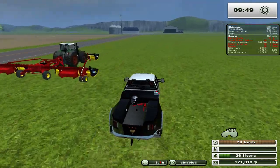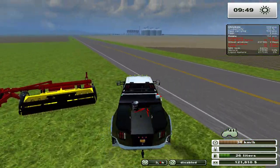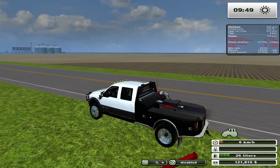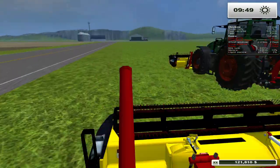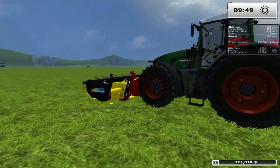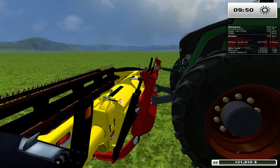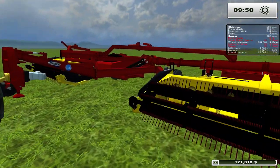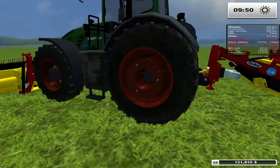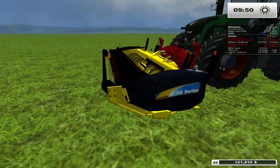I think what happened is this morning I accelerated time to test something out. And that's why the Fent is right there. I've got the Fent hooked up to the haybind — this haybind thing is not easy to use at all. Mainly the front half; the back half is really easy, it's just a question of lowering it down and going. But the front half is a little bit trickier and kind of annoying.